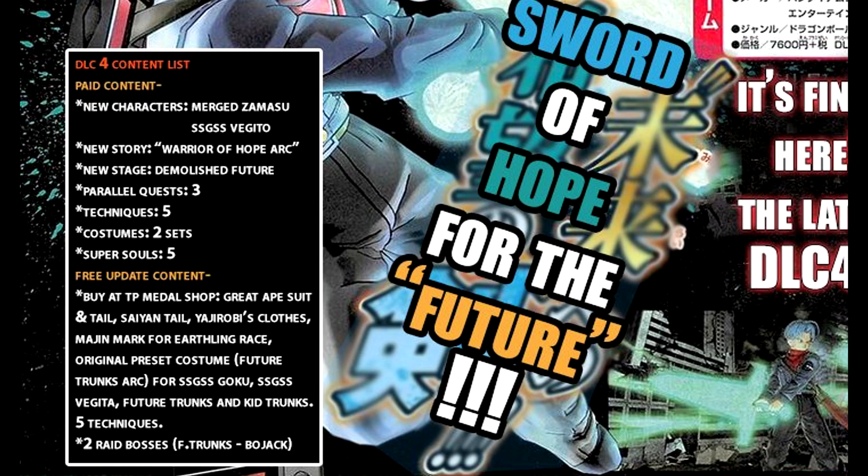As for the free update content, we're getting some new clothes at the TP shop. We're actually getting a great ape suit and a tail — I think that's just so awesome. I want to know how the great ape suit is going to look, and it'd be so cool if we get a mask or an accessory of a great ape face. We're also getting a Saiyan's tail and Yajirobe's clothes.